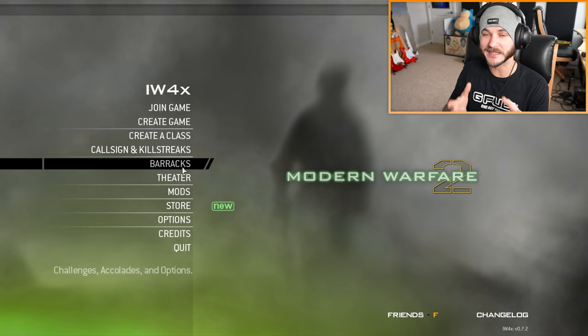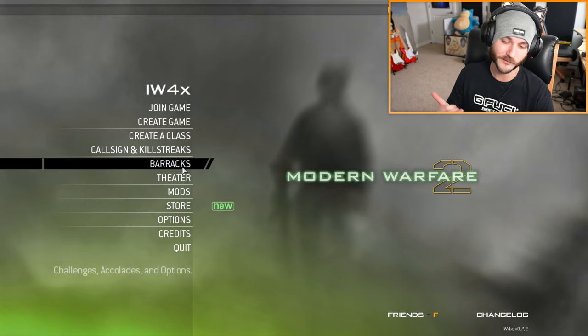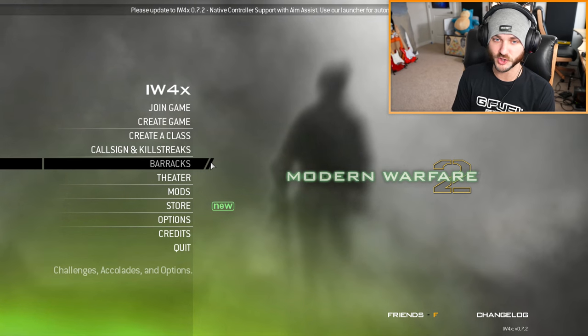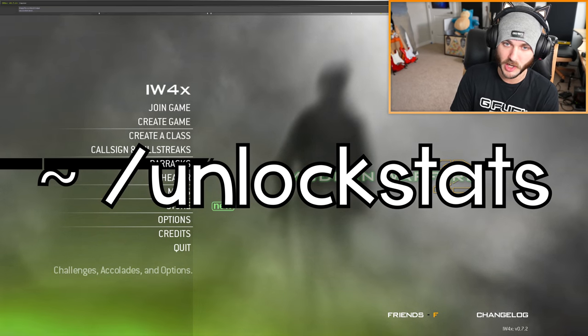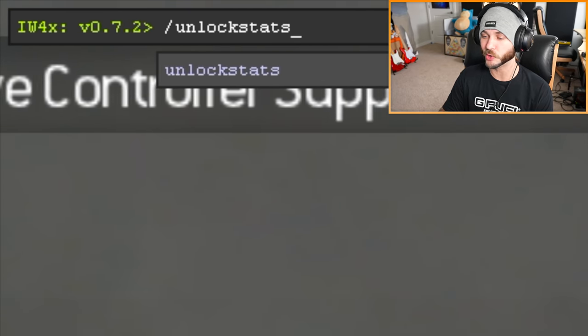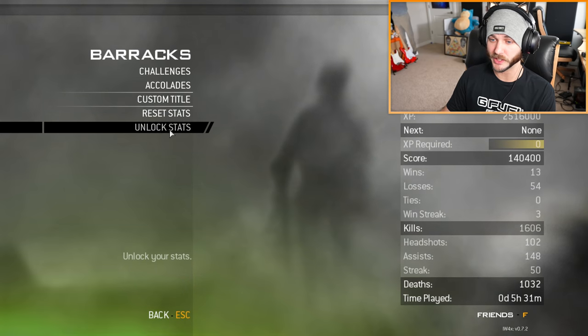That's complete — I did what most sane people do on IW4X and just unlocked all of the stats, so you get full access to customization and all the different guns in the game. If you want to unlock everything, just go back to the console by clicking the tilde key, type slash unlock stats, and once you click Enter you'll unlock everything in the game. I believe you can also now go to Barracks and just click Unlock Stats directly.